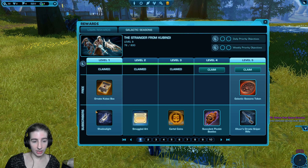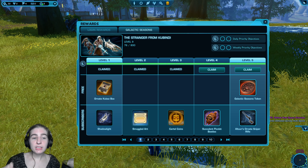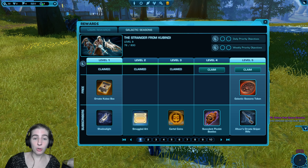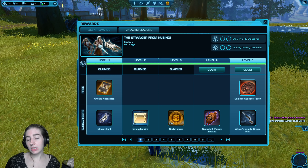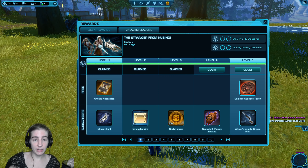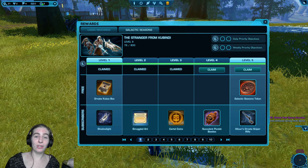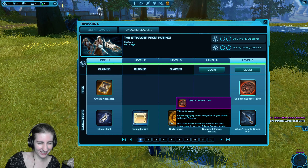You will have some of your cartel coins returned as you rank up partway through the ranks and claim rewards. For example, at level 13 you get 200 free cartel coins. You'll get something like 4,000 cartel coins back total if you go all the way to the end. So if you wanted, you could unlock part of the track, get cartel coins, and then use them to unlock more.